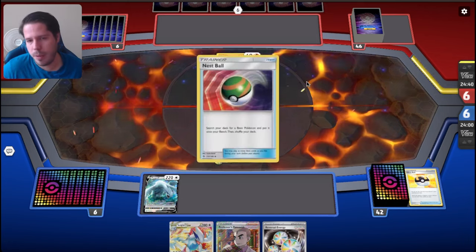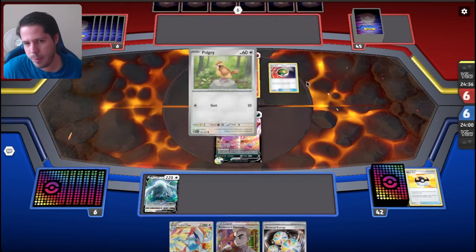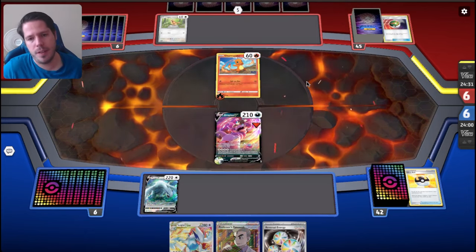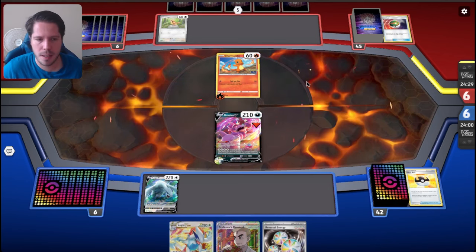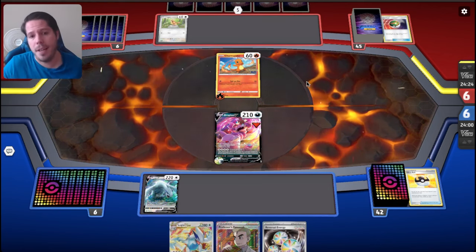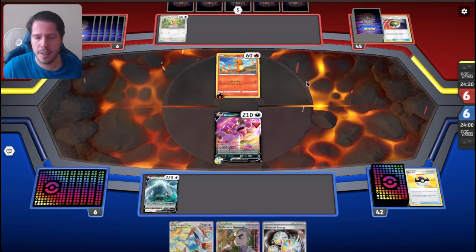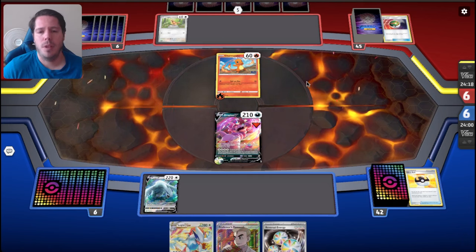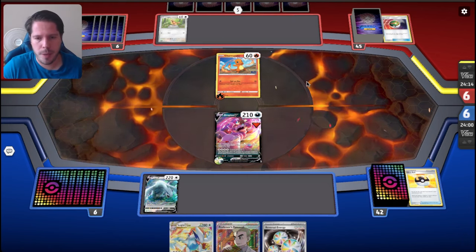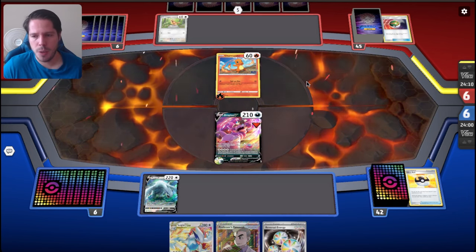It does seem like I'm going to be ahead in prize cards right here. It also depends on my opponent's start. If it's decently strong, that would have been a play I'd have loved to make but won't be able to. If it's quite weak, as it seems, with only one Charmander, I'm okay eliminating the one Charmander my opponent has.